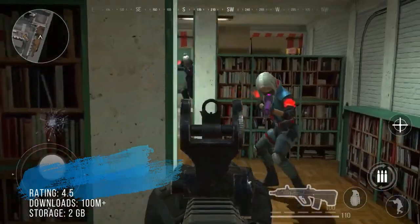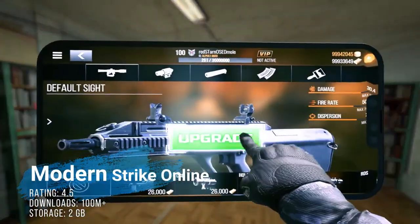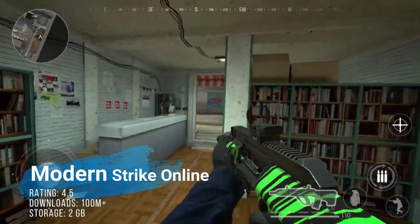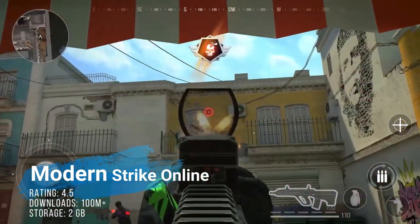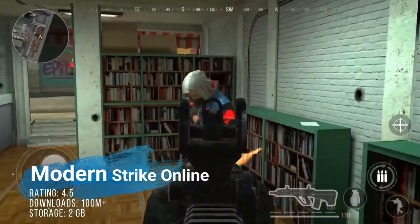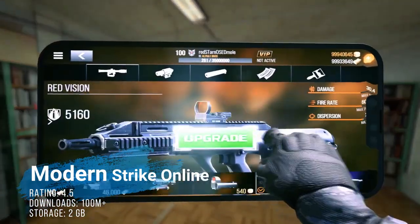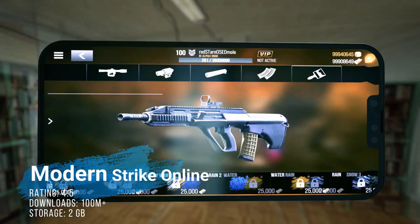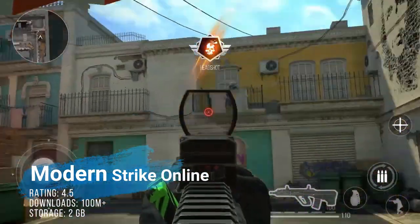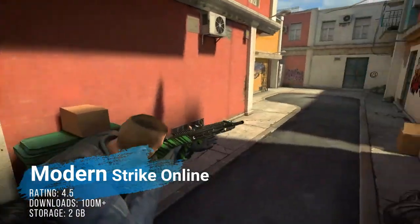Moving on, we've got Modern Strike Online PvP. This is perhaps the best first-person shooter on the Play Store — not my words, however. I do see a lot of people complaining about this one, mainly because some people hack into the game and it's a bit hard to sign in at the beginning. But for free-to-play multiplayer, this is literally a god amongst the rest. The game is over 2GB, has been downloaded over 100 million times, and has been around since 2016 — so it's literally bug-free.